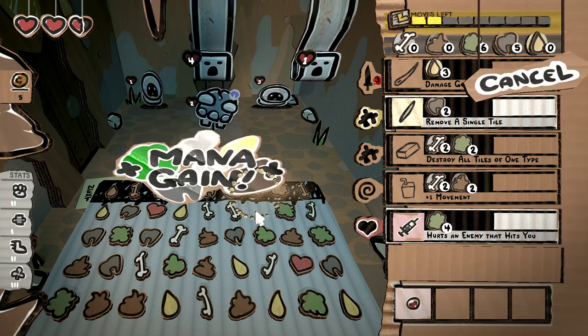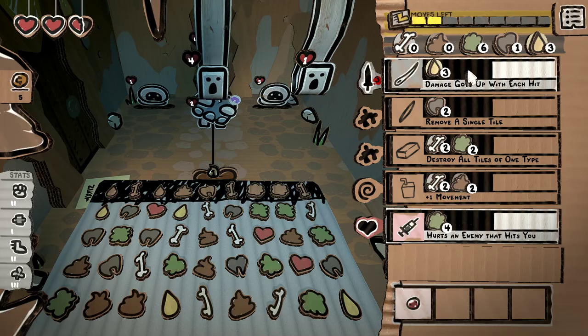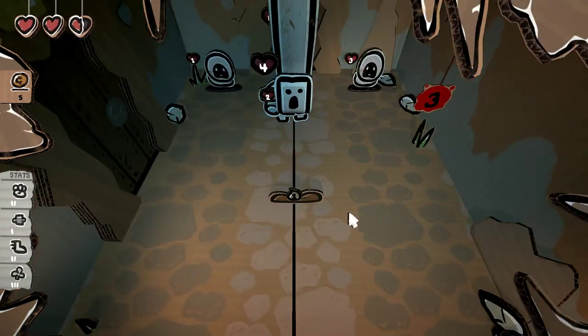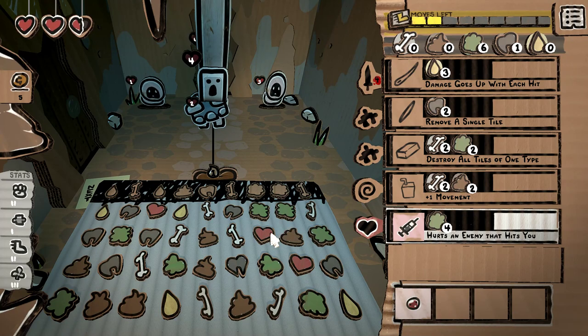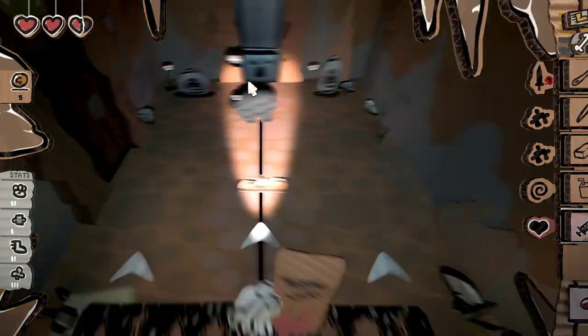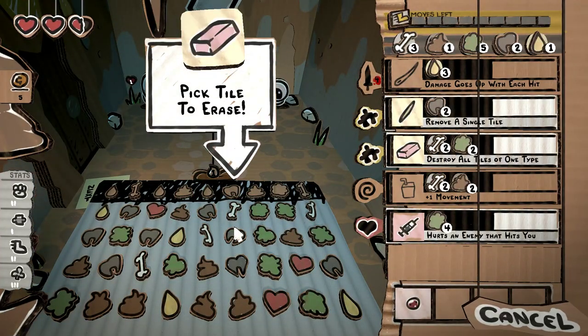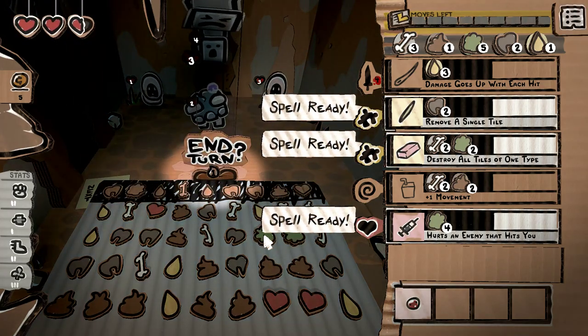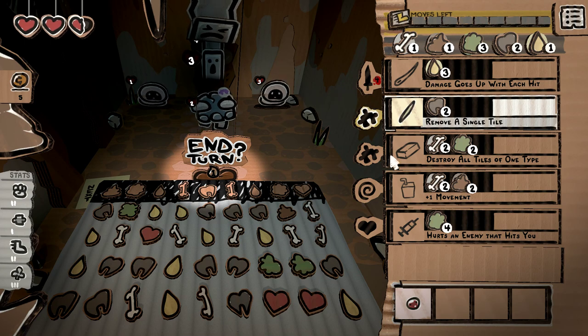Let's do the thing that makes sense here - just straight up get this ready and finish you off. Having that built-up damage is just always going to be beneficial to us. I don't think anything's attacking here, so we don't have to play too cautiously. We do have two moves left though, so I might as well get some burn mana going and get you out of my face. There's another guy in the back line there that I didn't even see. Let's destroy all green here and all poop as well.